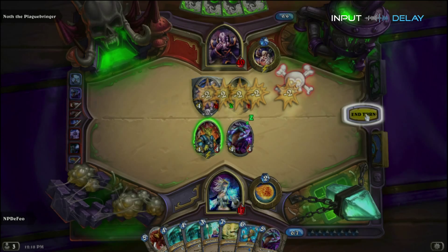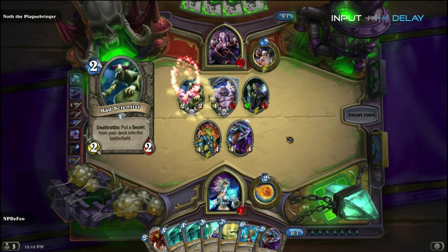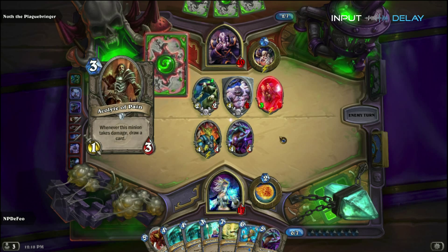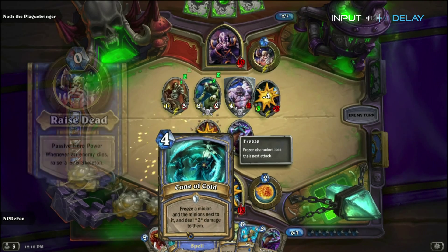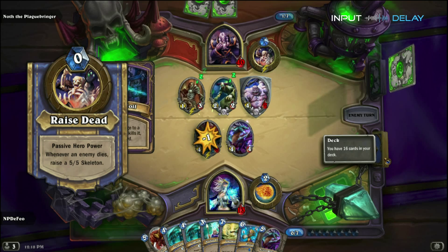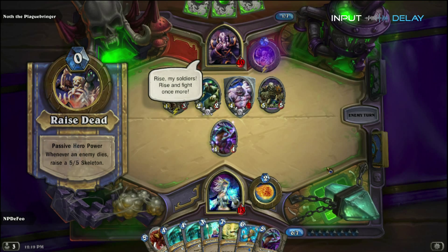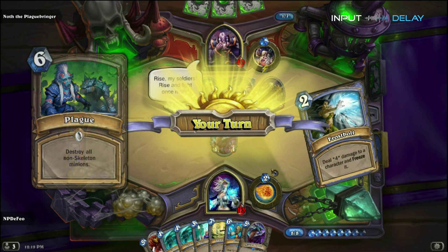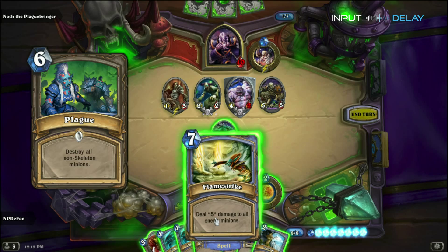Noth's Hearthstone reincarnation has two callbacks to his original appearance in the Naxxramas raid in World of Warcraft: his Hero Ability, Raise Dead, and the card Plague. Raise Dead is a 0-mana cost passive ability that allows Noth to summon a 5-attack, 5-health skeleton whenever one of your minions dies. His card Plague is unique to him alone and will destroy all non-skeleton minions on the board for 6 mana.